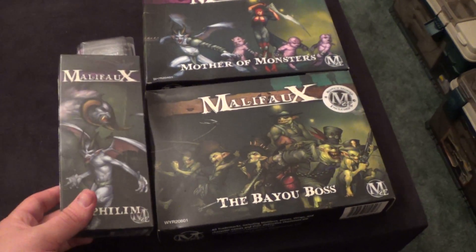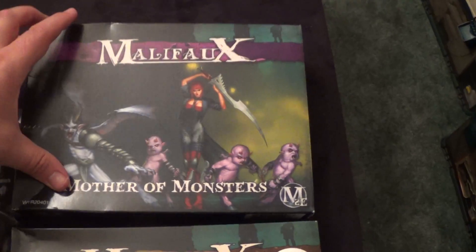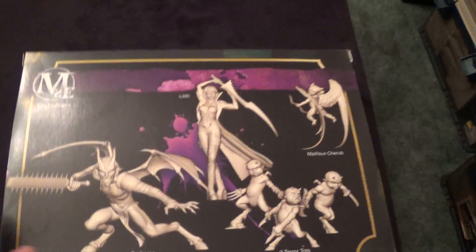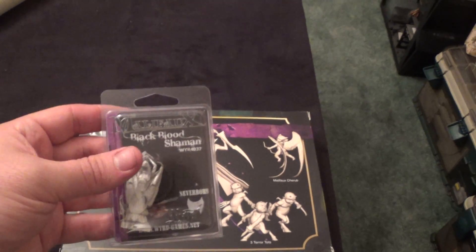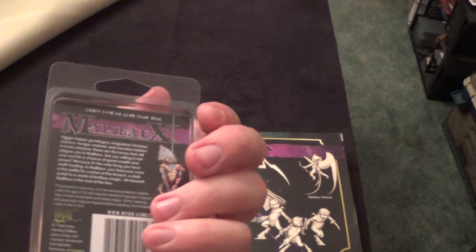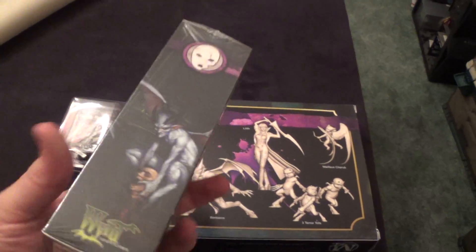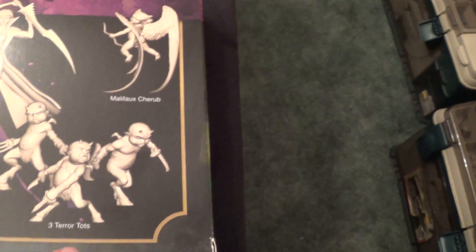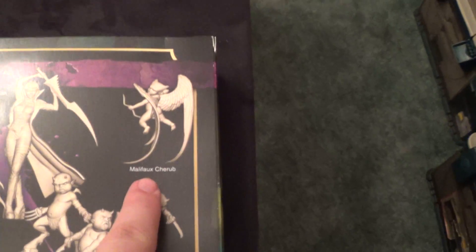With this stuff I am now going to have three factions. I'm going to have Neverborn with the Mother of Monsters, which is Lilith and her Nephilim. I'll just flip these over to show you what they look like. This is a Black Blood Shaman for Neverborn. And then this is the Mature Nephilim box set that comes with a Mature Nephilim and two Young Nephilim.